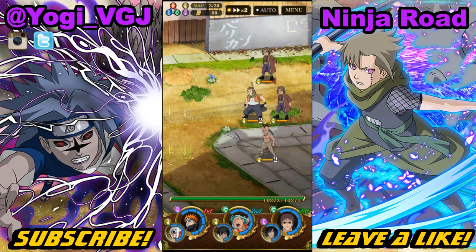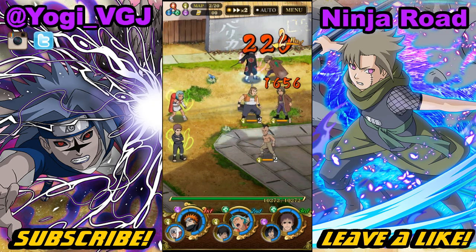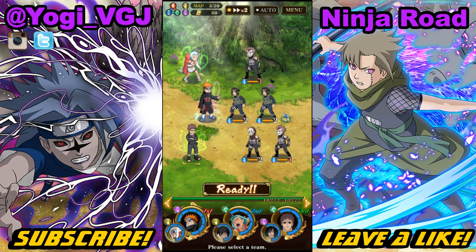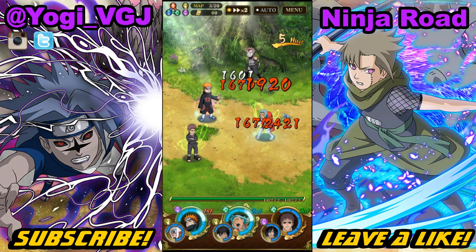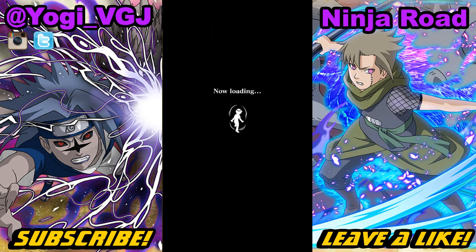Now on the second map I'm going to switch to my second team and use them until I get to the final map. My only forms of healing come from Madara with 100 self-heal, Fu with 200 self-heal, and Jiraiya with 120 buddy heal. If you want extra healing you can easily replace Rasa with any healer or a character that has field heal, since he is the weakest link here.